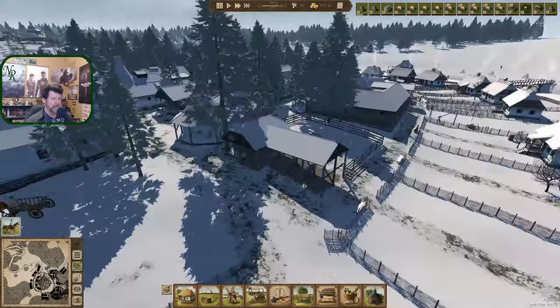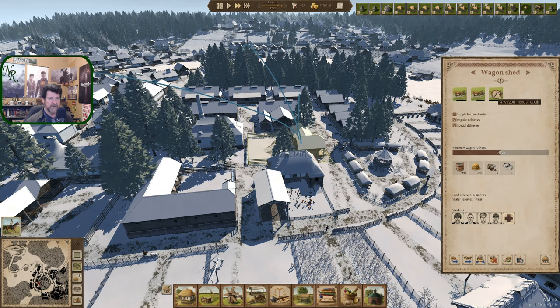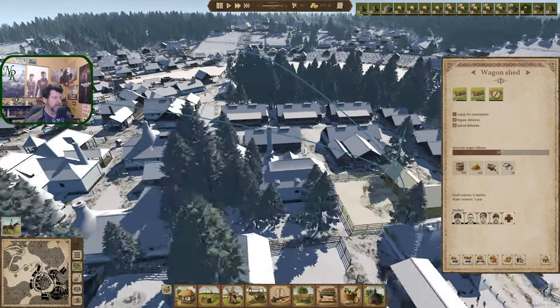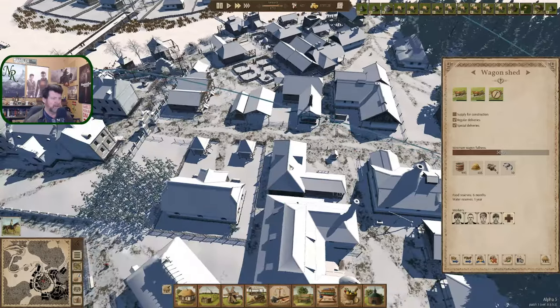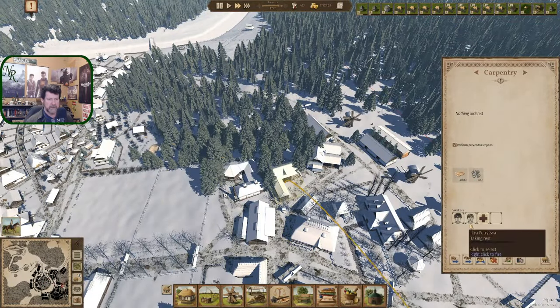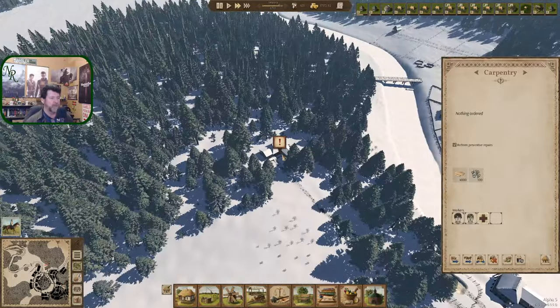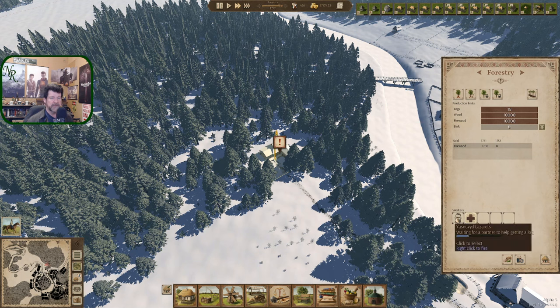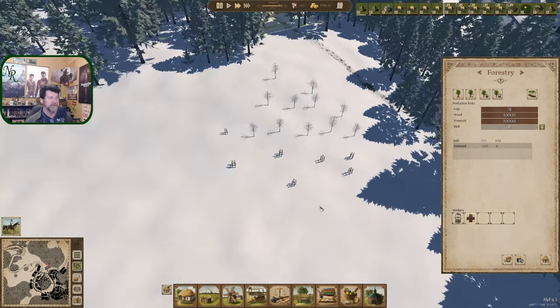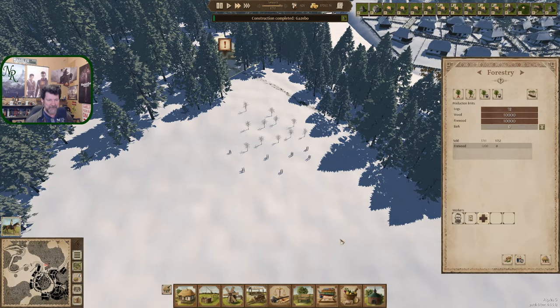So how are we doing here? We've got everything up and running again in this one. A wagon needs repair over there — and theoretically that would be you. Repairing a cart, going into work, taking a rest. I restarted this forestry up here with just one guy, but he's going to sit there and wait for a partner. I was hoping he would just wander around and plant trees.